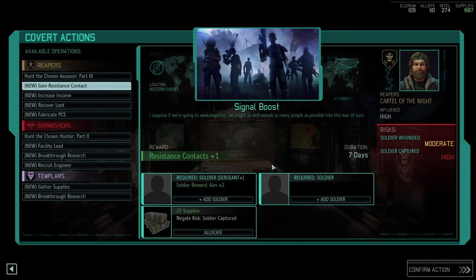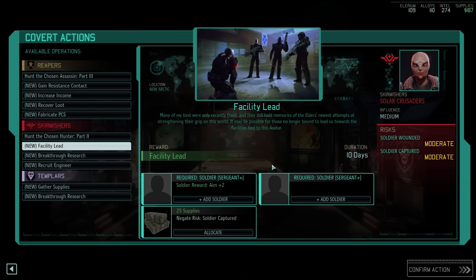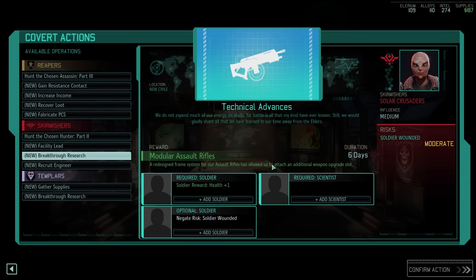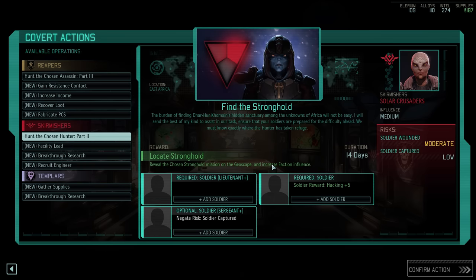After the recent monthly supply drop, the list has refreshed with quite a few interesting options — another resistance contact, recruiting an engineer, or unlocking the very valuable improved pistols research. For now though, we'll continue to hunt the Hunter, simply to unlock another resistance order slot in time for next month, and also because the Hunter is controlling every single region we're currently operating in, making him by far the most annoying Chosen at the moment.